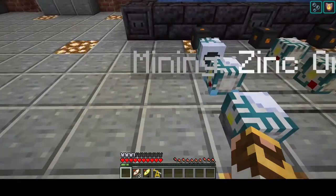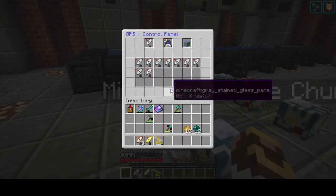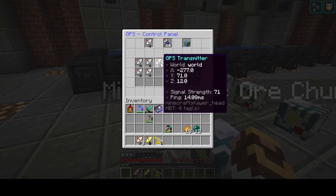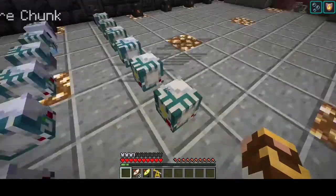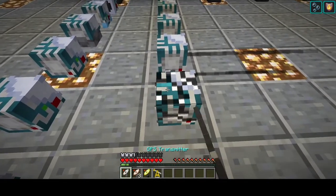The higher you are, the better. Now I have 9 transmitters in the control panel. It tells you where they're at, and every one of them has a signal strength of 71 because the basic one takes your Y level and that becomes the signal strength.